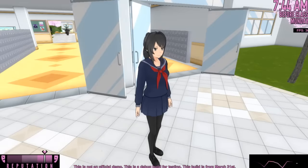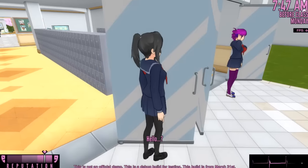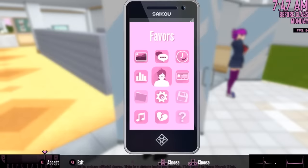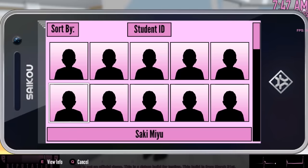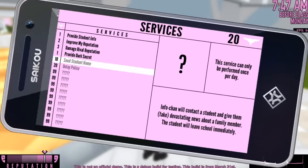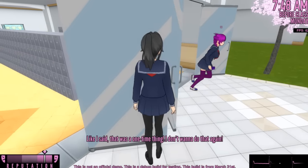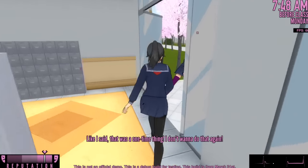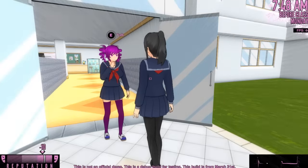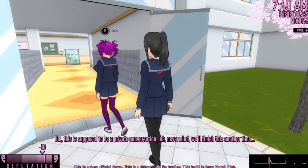I want to see what happens when we try to send Kokona home while she's mid call. So let's use our services. I got to hide because I forgot about the eavesdropping thing. She's talking on the phone. Let's use the services - Kokona right there. Let's send her home. And the student is about to receive a very alarming text. Oh, it just stops the call right away. Wait, she's still talking on the phone actually. So we can glitch it out. There you go - can she notice me? She can still notice you. This is supposed to be a private conversation. We'll finish this another time, and then she goes back to school.